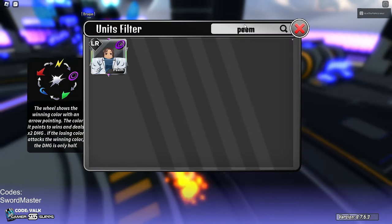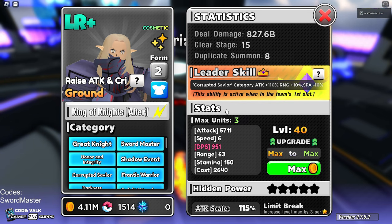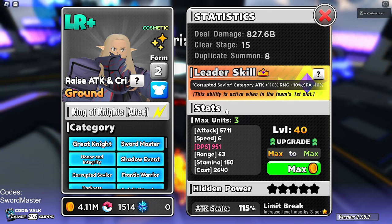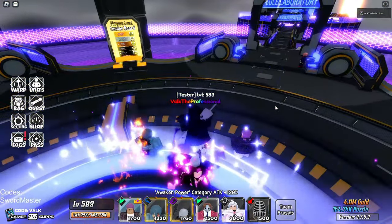Next up is Saber — King of Knights, Altar. Saber got a change: she now has raise attack and critical stuffed together in one passive, which is really powerful. It makes her able to reach around a 3.4 million attack stat with leader buffing, and she can crit on that attack stat. She's able to kill around 400 to 425 million HP enemies all by herself. Super good — highly recommend getting her, especially with the new Imar Shiro.